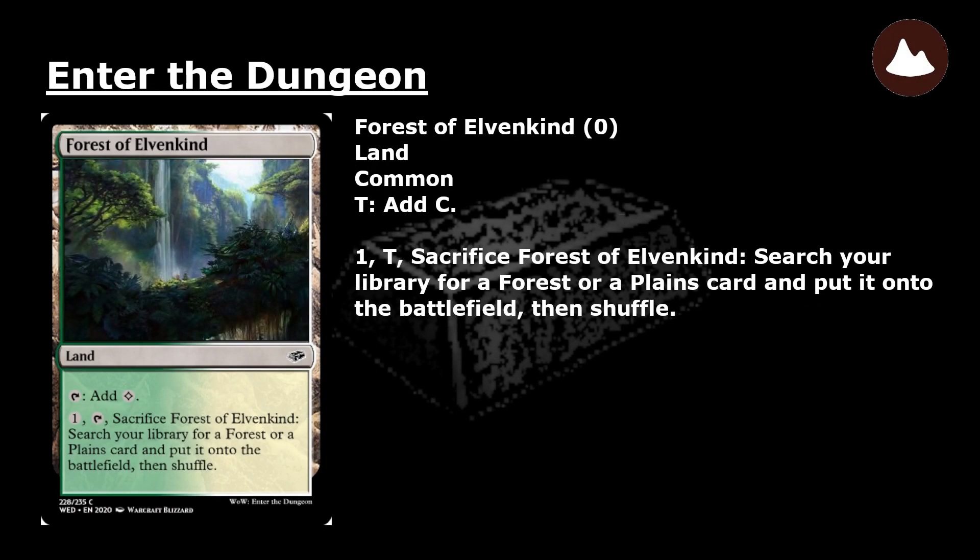Forest of Elvenkind: a common land. Tap: add colorless mana. Pay 1, tap, and sacrifice Forest of Elvenkind: search your library for a Forest or a Plains card and put it onto the battlefield. Then shuffle.